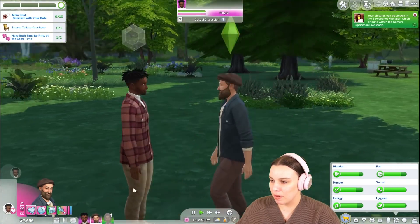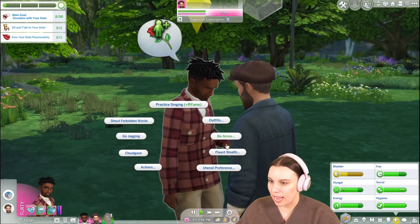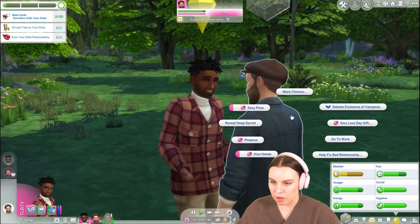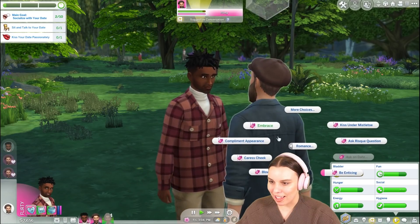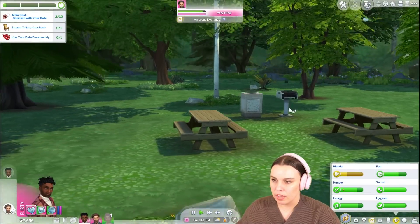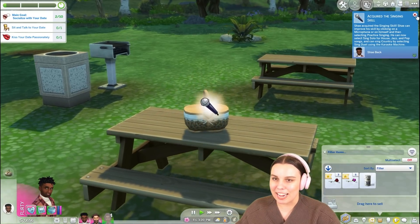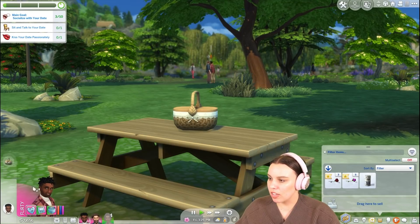Kiss hands, compliment appearance. I wonder if Shay has anything to give — maybe a chula. Sit and talk to your date, kiss passionately. Look at that beautiful chula — he didn't like it! Why does no one like these? Let's find a nice picnic table whilst these two are having their romantic moments. We'll sit over here. I love that we have picnic baskets in this pack — it's so perfect. Passionate kiss there.